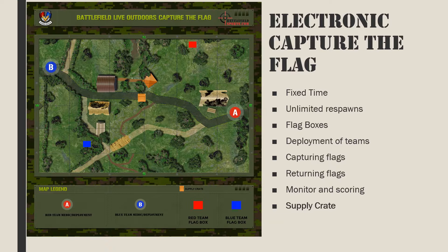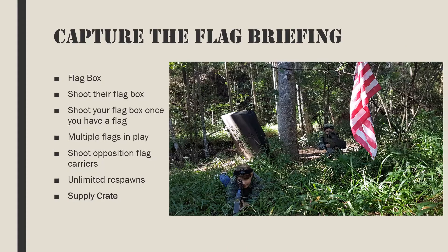To view the score, use the master controller's monitor device and choose flag box. The display will show the team and the score, making it easy to see which team is winning and, at the end of the game, who was victorious. A single supply crate should be placed in the center of the battlefield, equidistant from each team's base.